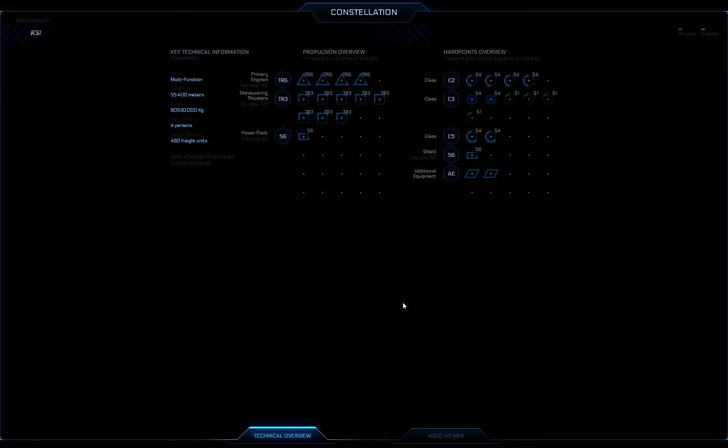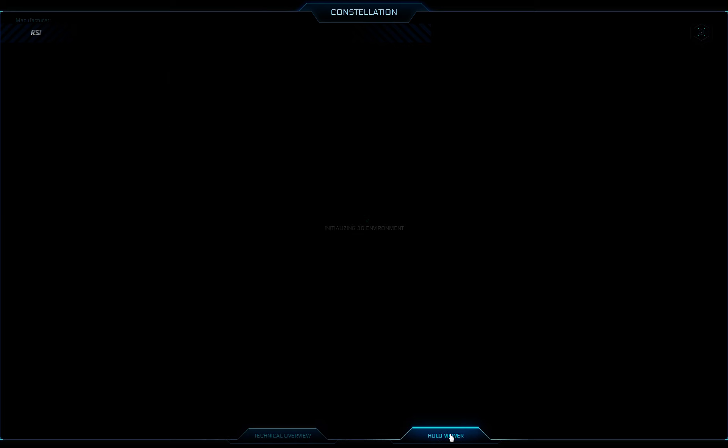I figured I'd show you guys an in-depth look at the holo viewer that Cloud Empyrean Games has added to just about any of the ships in the Pledge Store right now. I've always liked the holo viewer because it allowed me to take a look at some of the new ships coming out like the Gladius and really get a good idea of what the ship looked like — spin it around, even get a feel for what the cockpit felt like. I was playing around with it checking out the Constellation, and was pleased to find they've gone ahead and furnished the entire interior. So I've pulled up the holo viewer here for the Constellation and I'm going to show you guys a few things.